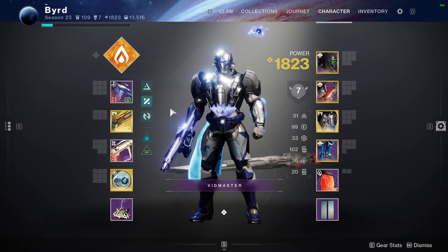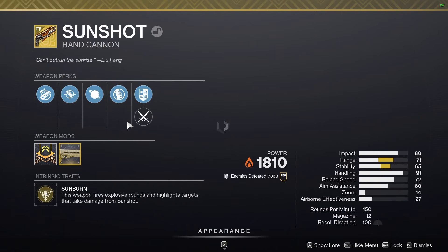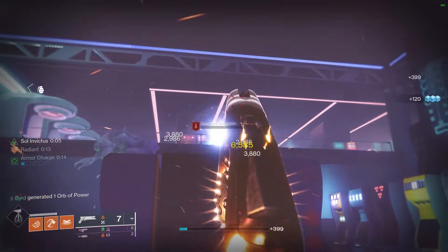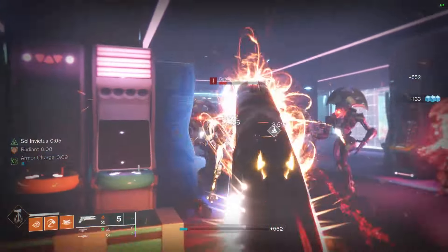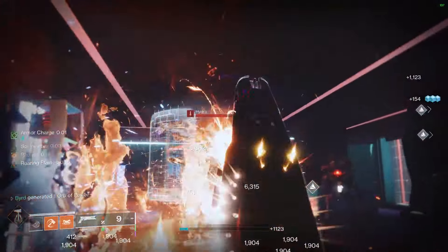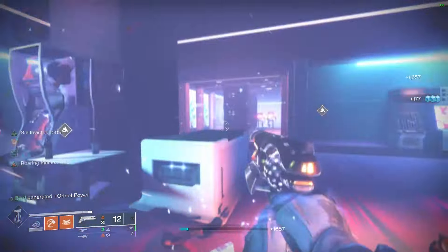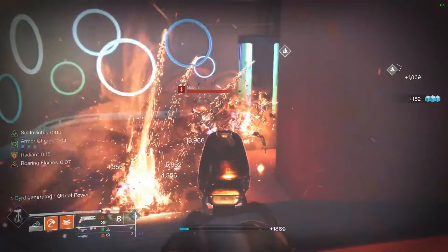For weapons, I'll leave this mostly up to you — the build really works on its own regardless of what you use. That said, Sunshot is a really big benefit this season given the exotic buffs and artifact synergy. You could also run Polaris Lance, though I personally don't — I don't have the catalyst and scout rifles are a bit slow for my faster playstyle.